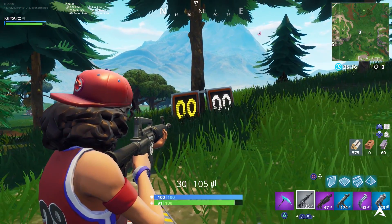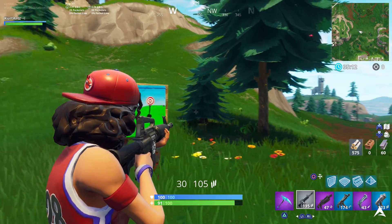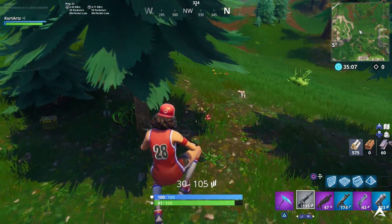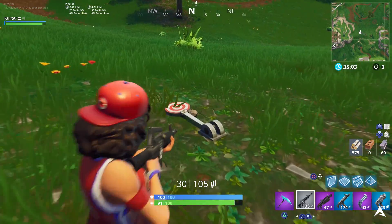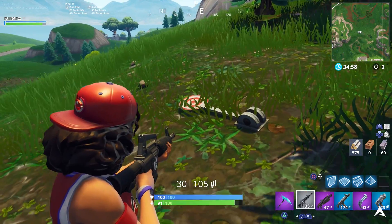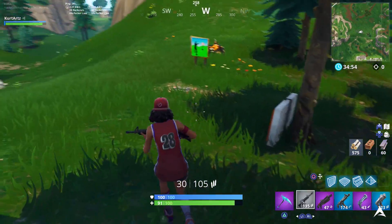For your last and final location, this is just going to be north of Pleasant Park. Refer to the mini-map at the top right for the general location. Once you find it, you'll see the scoreboard and the board showing the shooting gallery icon. Scout where all the different pop-up targets are on the ground, make your way back to the platform, step on it, and complete this challenge.